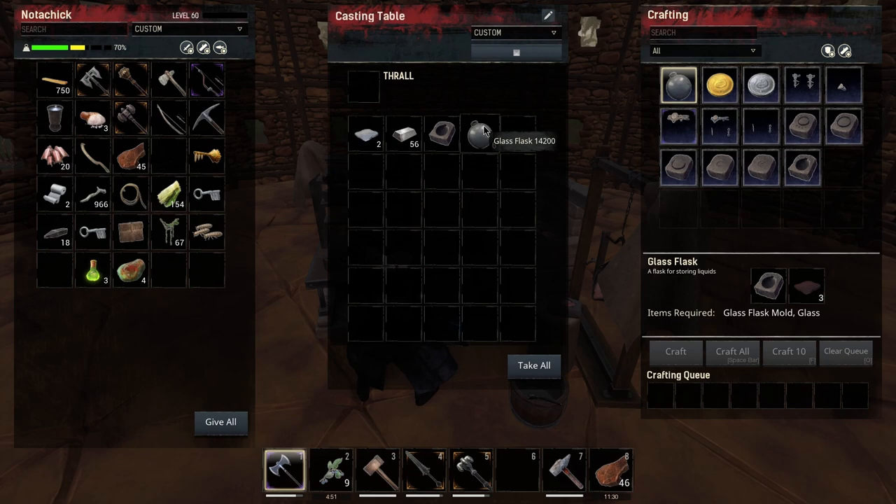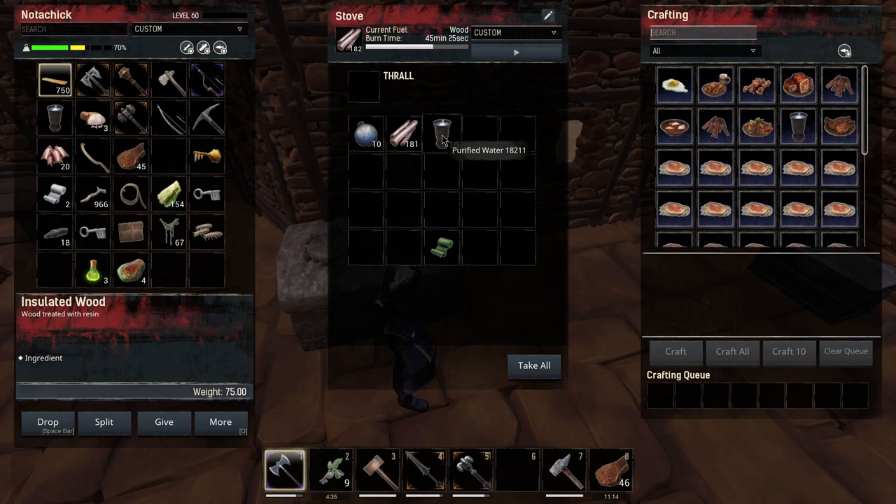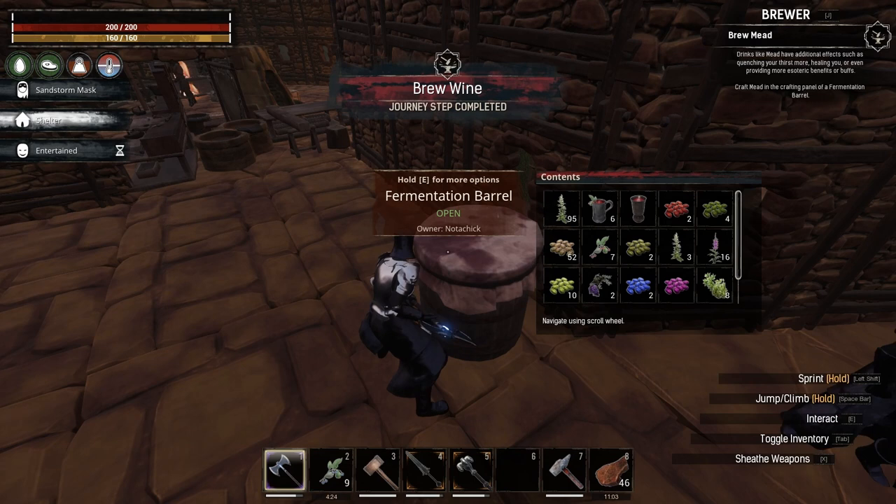Now you take that glass flask, go down to the river like we did before, fill them up, and then bring them to the stove. Create your purified water, get your purified water, run over to your barrel and pop those in. It wants us to make wine - let's make that wine right now. There's our wine done.